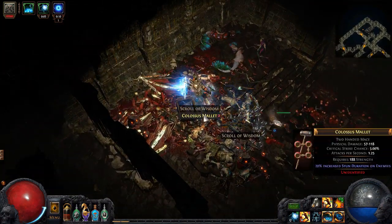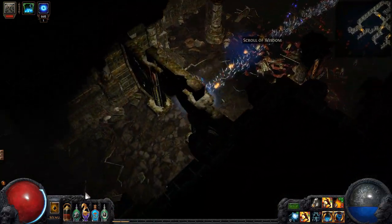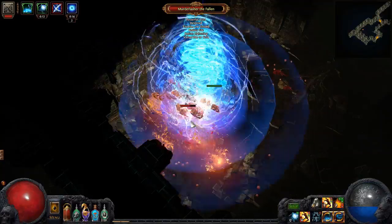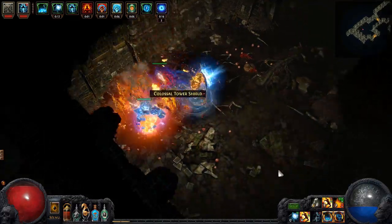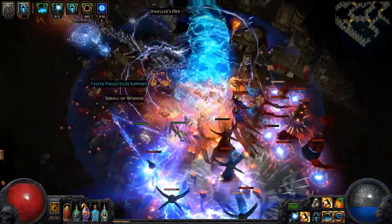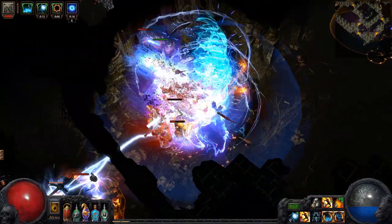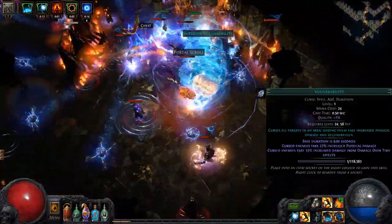One option is running their tier 16 maps. Another is having the map rolled really insanely hard and bringing along an Assassin poisoner or an Earthquake Juggernaut that basically can't die to run you to the boss, then the poison miner completes it. Piggybacking happens in groups anyway, so if it happens, it happens.